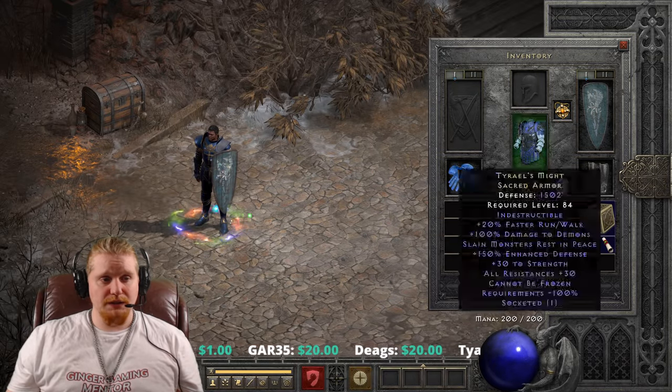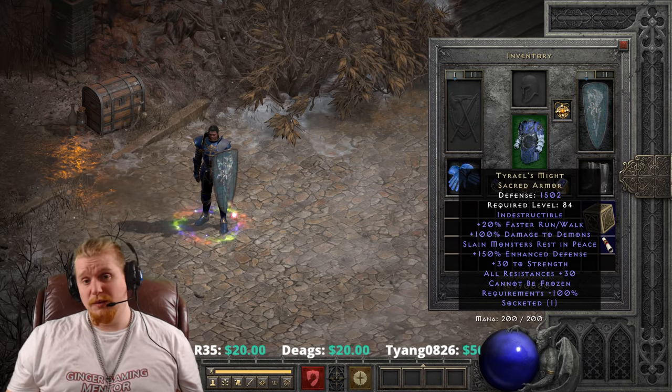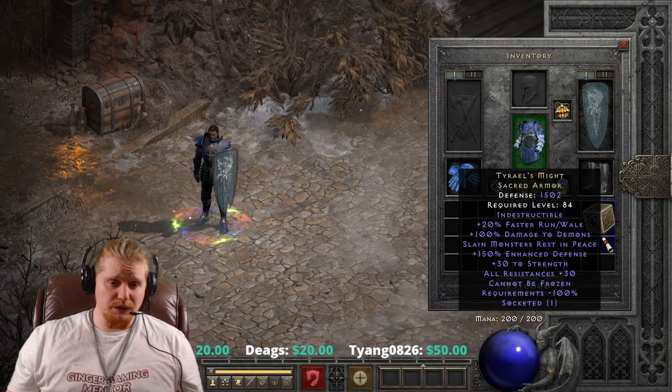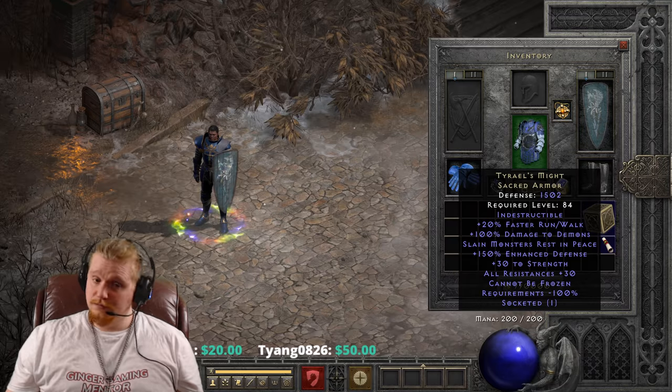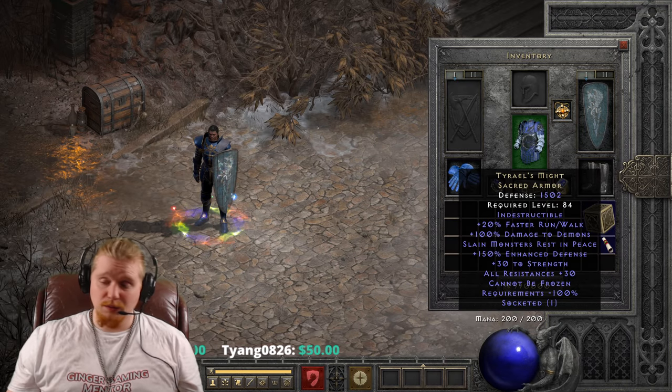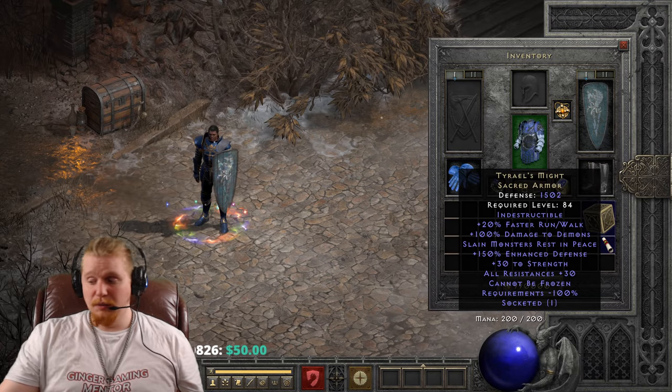Tyrael's Might is kind of an extremely misunderstood armor. It is also extremely rare and hard to come by due to the fact that it shares a spawn with another armor. It is very pretty, though of course you can get the same look from a Milibregas.